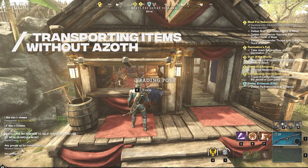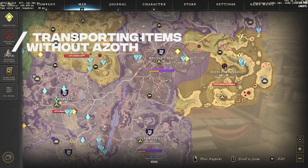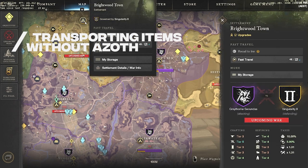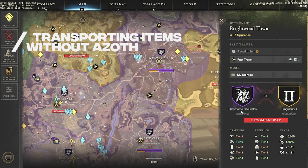Hey guys, Mesa here. I just want to share a quick tip about transporting large amounts of resources from city to city. A lot of people want to transport their materials from different places to a certain city for crafting or storage, because storage space is very limited. Here's how to do that without spending azoth.